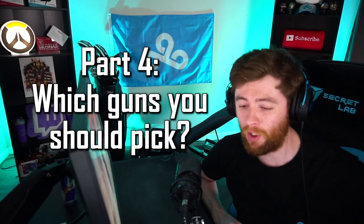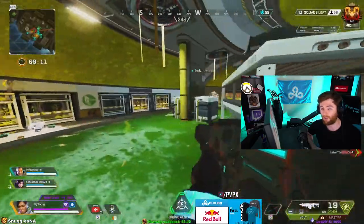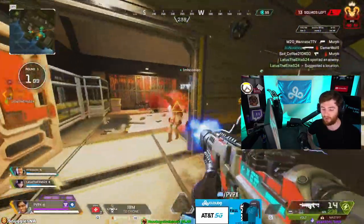For guns, this can be preference depending on your aim, but I always recommend the Mastiff. Shotguns are unreal in Predator ranked — it's the best defense for up-close fights. For your main gun, I really like the Volt or Flatline because that's a close-to-mid-range gun. Crypto is the type of character who will use the drone EMP, put the drone in a safe spot, then run in third behind teammates into close-range fights where you'll use Volt or Flatline.